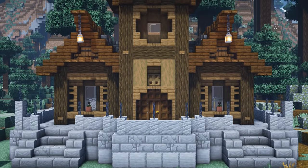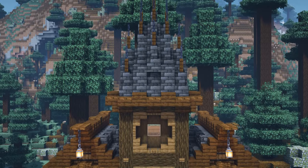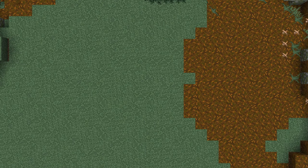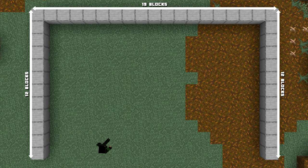If you're building this in survival you can also find a full list of materials down in the description below. The first thing we're going to do is find a 19 by 12 area to build in and place down these smooth stone blocks. The bottom of the rectangle, which is currently missing a side, is actually the front of the house, so just bear that in mind when it comes to location.